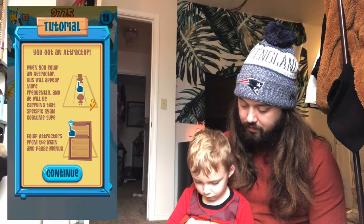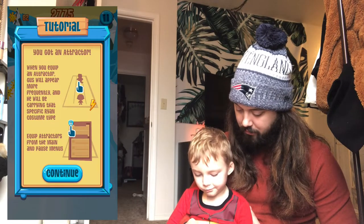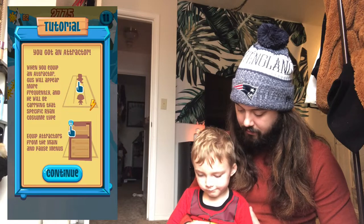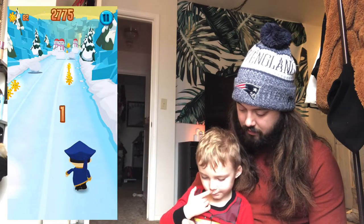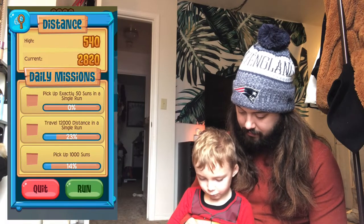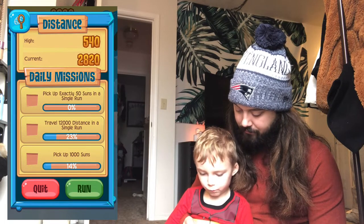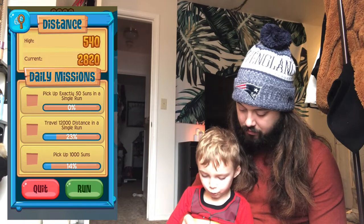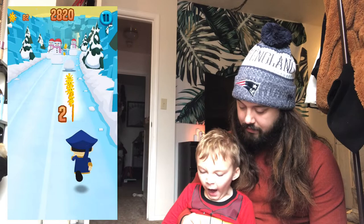What's that I got? You got an attractor! When you equip an attractor, Gus will appear more frequently and will be carrying that specific Ryan costume type. Equip the attractors from the main menu or pause menu. Should we try to do that? Daily missions: pick up exactly 50 suns, travel 12,000 distance in a single run - that's a lot! Pick up a thousand suns.